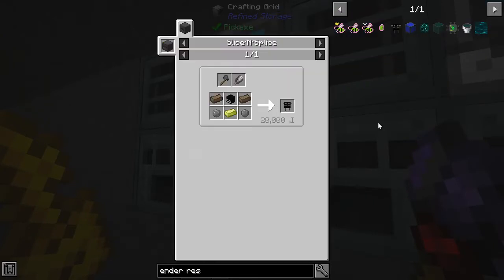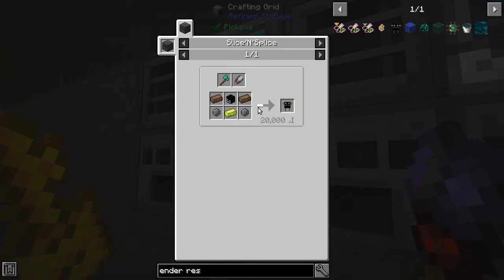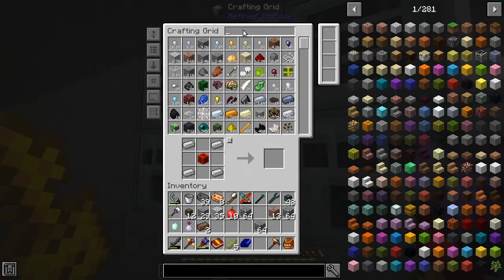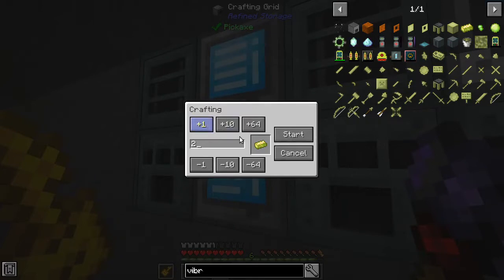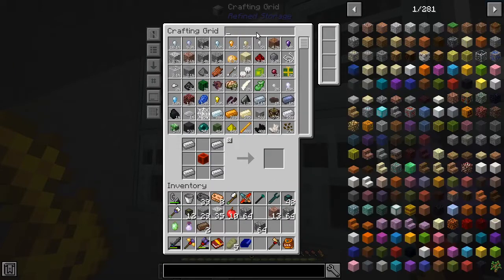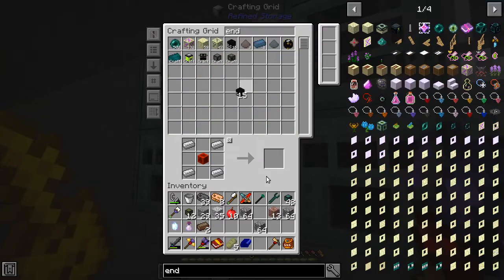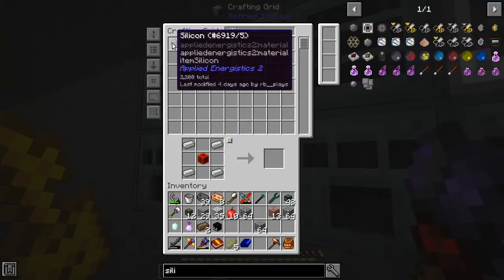We'll take these down to our basement where our soul binder and slice and splice are, and we'll get this stuff all crafted up and create an Ender Resonator. So the Ender Resonator — in order to make you, we need an Enderman head, a piece of vibrant, and a couple of pieces of silicon. We can have the vibrant made up here real quick. We need an Enderman head — we actually have 30 Enderman heads now, which is awesome. And then we also need some silicon.